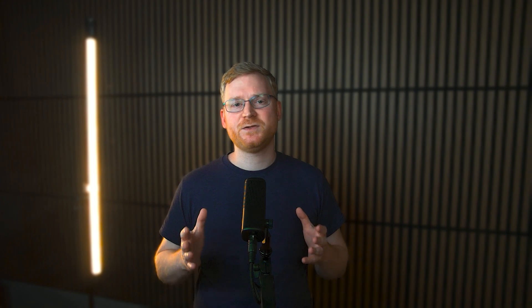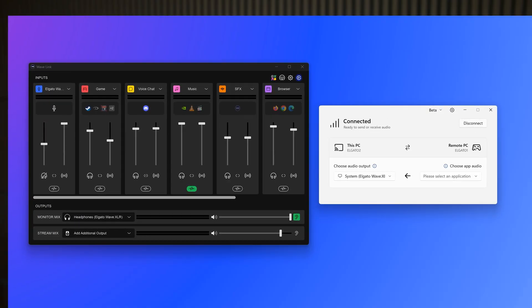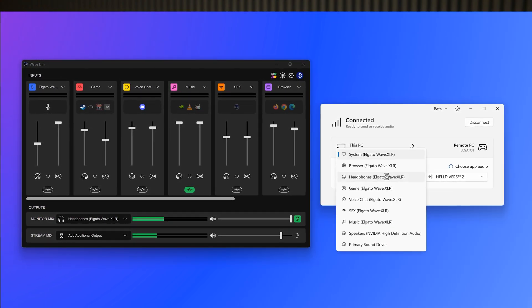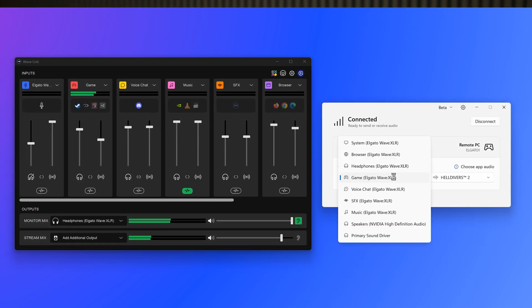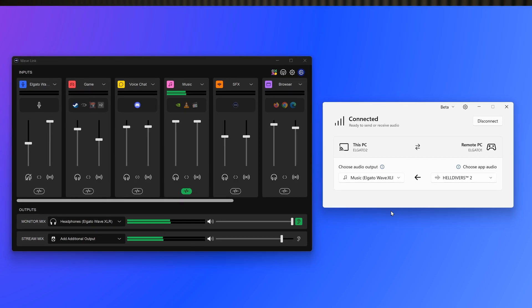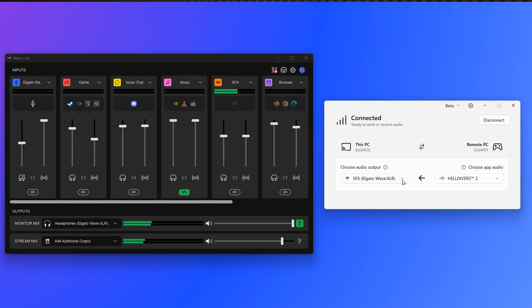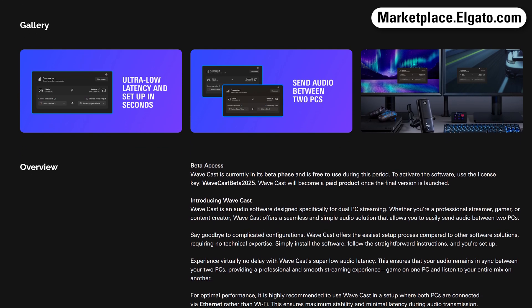Later on in June, we announced Wavecast, and this is something I'm really excited about. Wavecast is an app that can send audio between two computers in real-time, in perfect quality, and without having to mess with any cables. It's the dream solution that creators with dual-PC setups have been wishing for — it does this by sending audio directly over your local network. For the best experience, the computers should be wired to your network — so okay, maybe one cable, but that doesn't count. During the beta phase it's free to try out and use, and you can download it right now on Elgato Marketplace, linked down in the description. We'd love to hear your feedback over on the official Elgato subreddit.